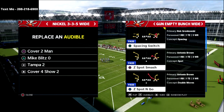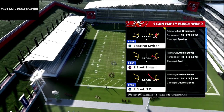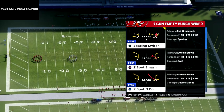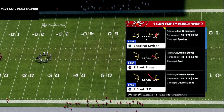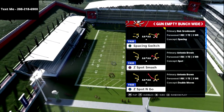We released over 20 schemes in Madden 21, and if you want to get all of those and sign up for everything we're doing in Madden 22, just text the word Madden to 208-218-6900. A lot of the schemes you saw in the MCS we actually have in that text message membership — it's completely free.